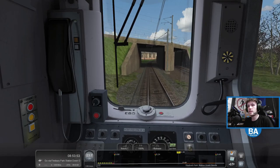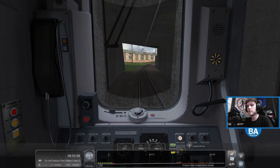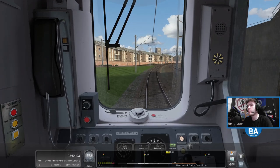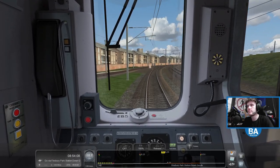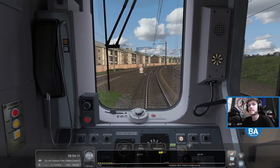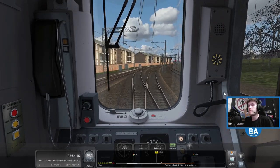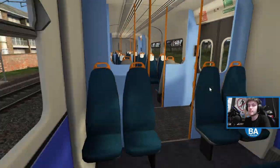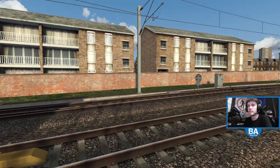So this is an empty coaching stock move. I think we're going to Hornsey, which is not far. I'm not really too sure what it involves - maybe we have to do a bit of shunting. Hornsey is two stops north of Finsbury Park, and we're basically at Finsbury Park now. So it could be a very short scenario - or could be longer. I said 30 minutes, but I'm thinking it's probably going to be a bit shorter than that.